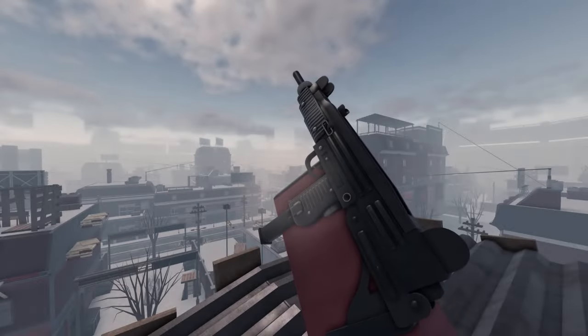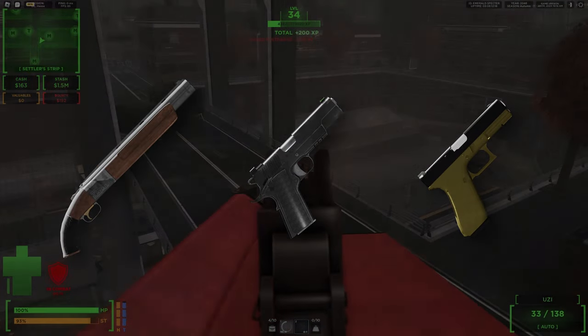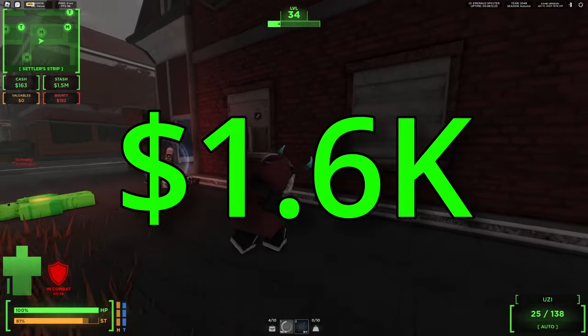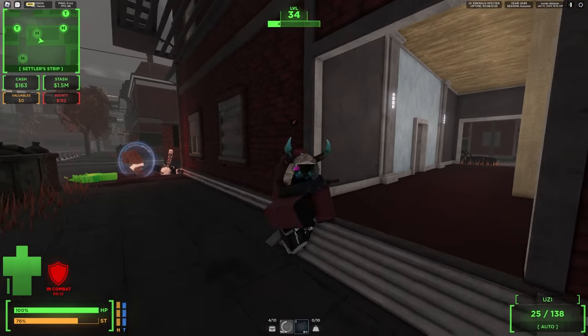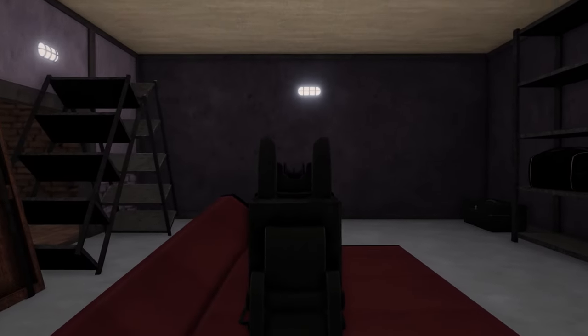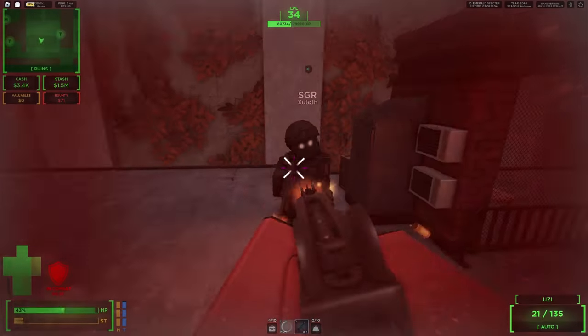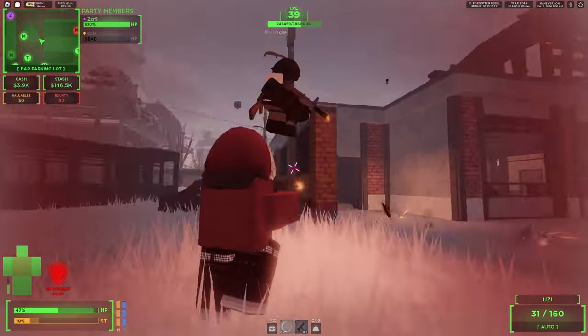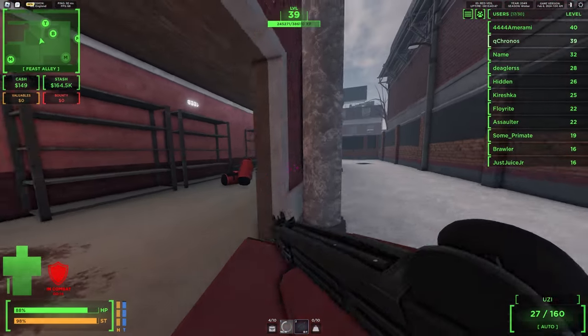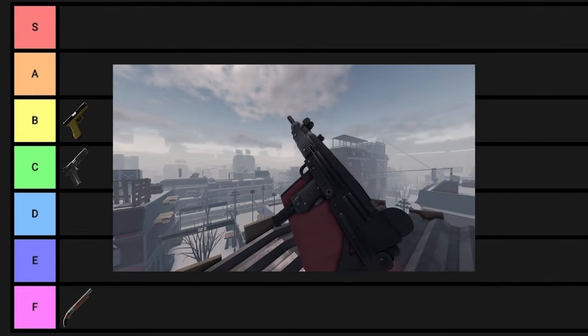Up next we have one of the most recently added guns — the Yuzi. Unlike the previous guns we just reviewed, this one is a little bit more expensive, costing around $1,600. But trust me, it's 100% worth it. For $1,600 you're getting a gun with 40 rounds, a good iron sight, good recoil, and good fire rate. The only area where this gun is lacking is in armor penetration, but honestly that's completely fair considering what you're already getting. I think this gun is a solid A tier.